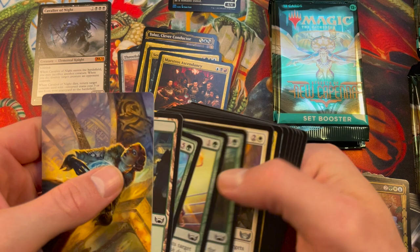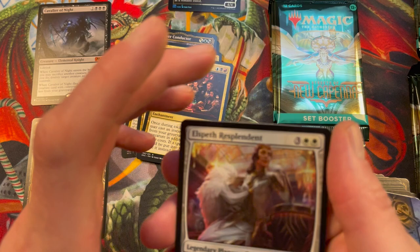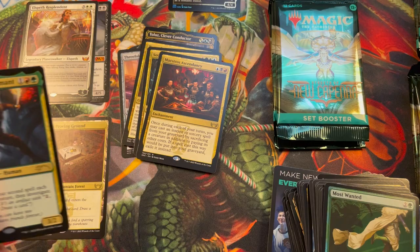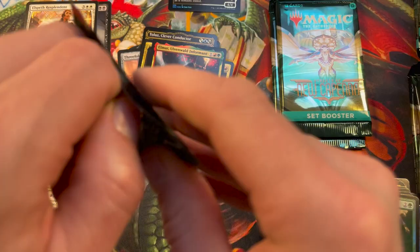Maybe a little prayer to the magic gods to please grant us some nice cards. And hello — your prayer has been heard! There's Elspeth — thank you! Second mythic of the box. And a List card as well — yeah, it's one of the secret lair versions.